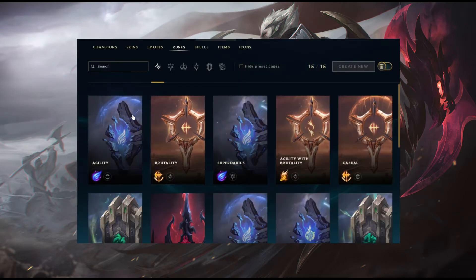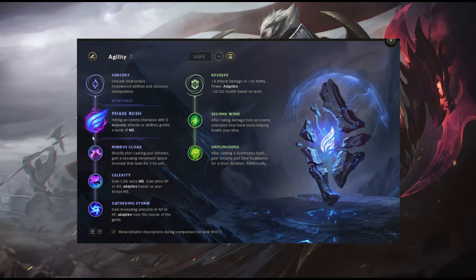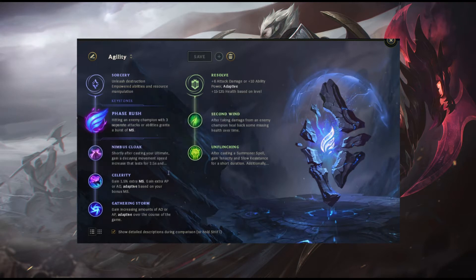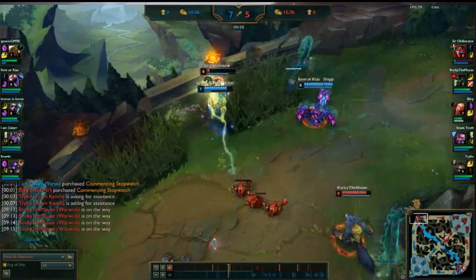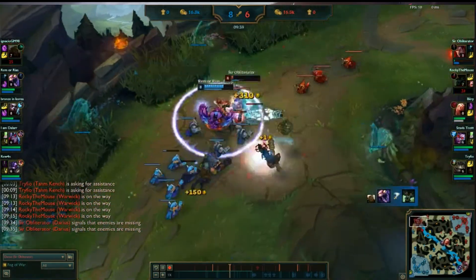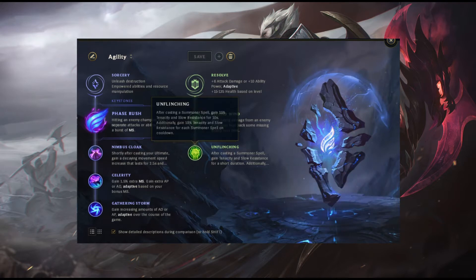The purpose of Agility is for you to be able to move and swerve as much as possible. Tenacity and Move Speed are core to being Agile, hence the name of the page. You have Phase Rush to break from a slow and start moving fast. Nimbus Cloak is so that you get some movement speed after one reset to help you engage the next target. Celerity — as well as gaining more movement speed, you gain damage based on how fast you're moving.